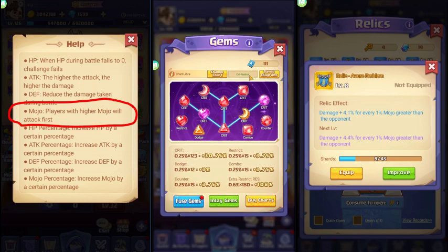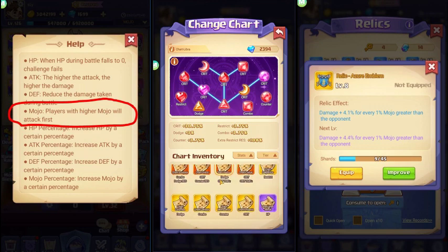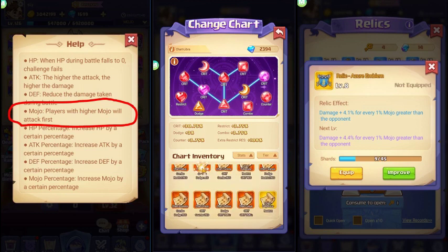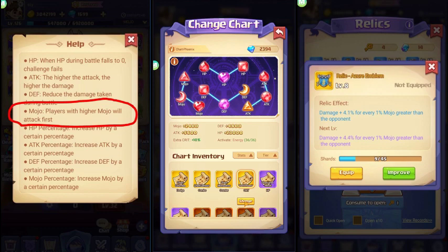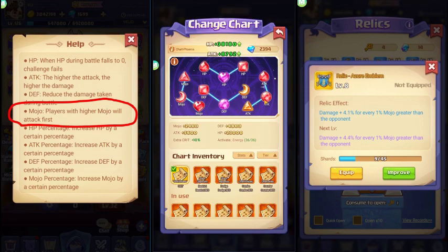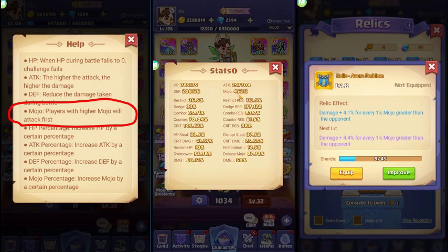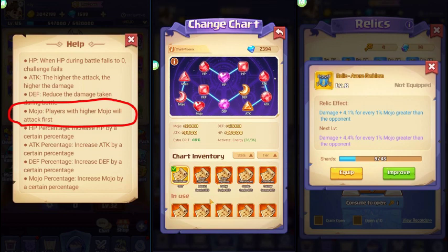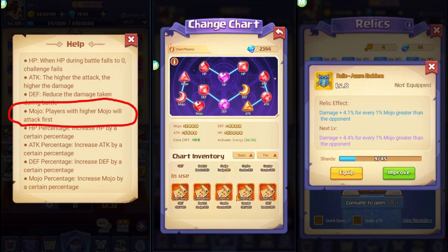Let me show you. Currently my mojo is 42,913. If I switch to the yellow gem — which gives additional mojo stats — it shows 1800 plus 600, which equals 2400 mojo. You can see the difference right there. Let me switch back to crit restrict.